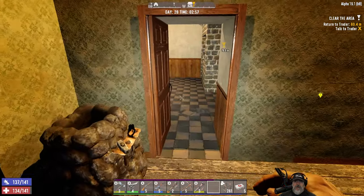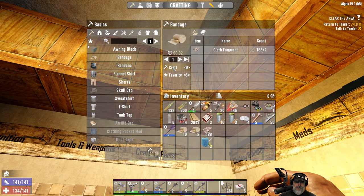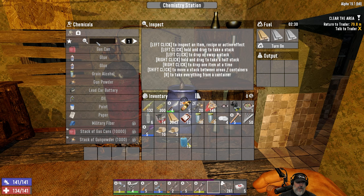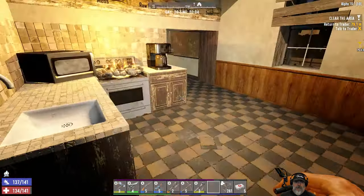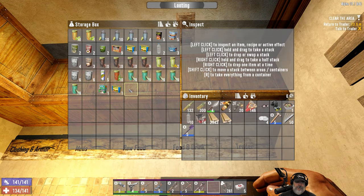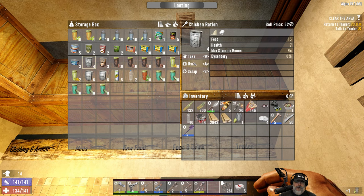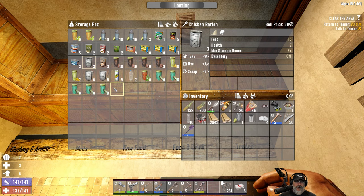I needed to make four bandages — silly me. There we go, now we should be able to make 13 first aid kits. That's gonna take 50 seconds, so we've got plenty of time. Let's take one out of there. Are we thirsty? We're not too terribly thirsty — I'll just drink a normal water to top that off, and throw back a chicken ration just to top our food off. I still have one more meat stew but I want to hang on to that for when we get really hungry.